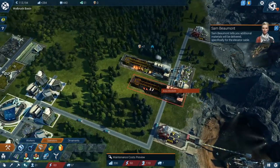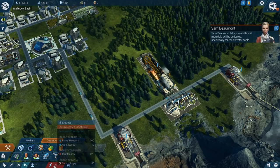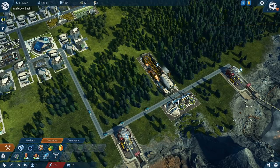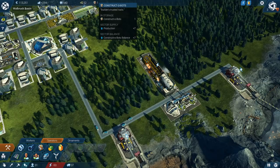You've gathered the components needed for the elevator. Only the elevator cable requires special materials you can't produce, but I arranged for a delivery. Thank you very much. So what have we got? We have one Constructobot. Fantastic.